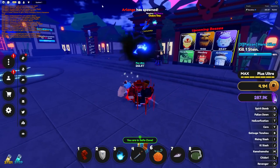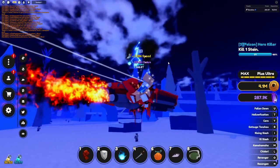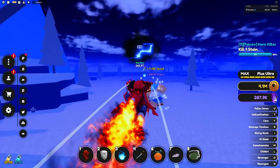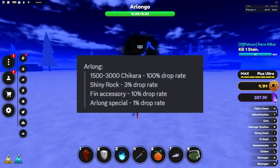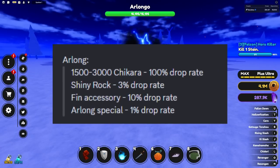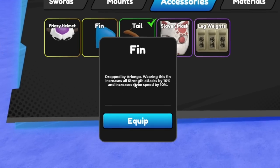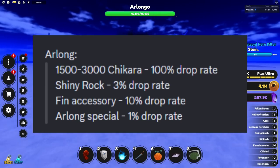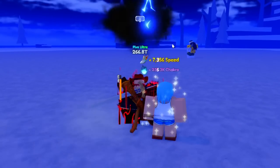Arlongo has just spawned in — let's head over there. He's literally the weakest boss in the game. He can drop 1,500 to 3,000 shikara at 100% drop rate, yen of course, a 3% drop rate for shiny rock, a 10% drop rate for the fin accessory which increases all strength attacks by 10% and increases swim speed by 10%, and a 1% drop rate for the Arlongo special.